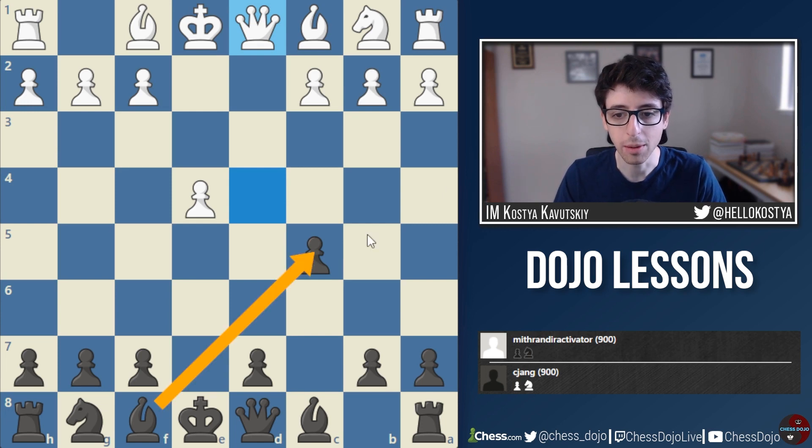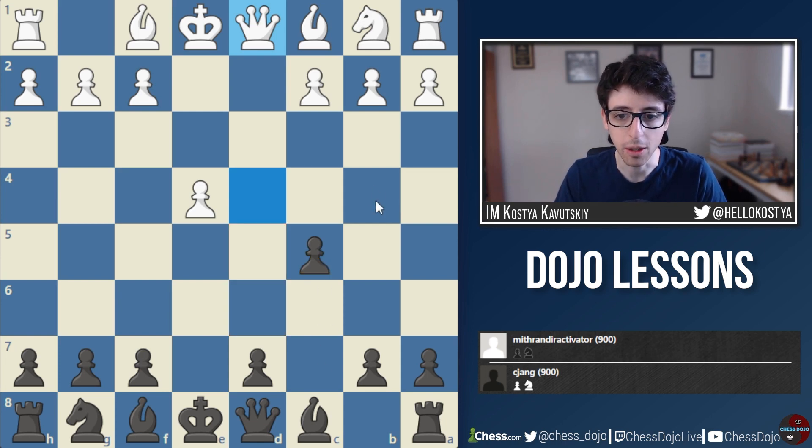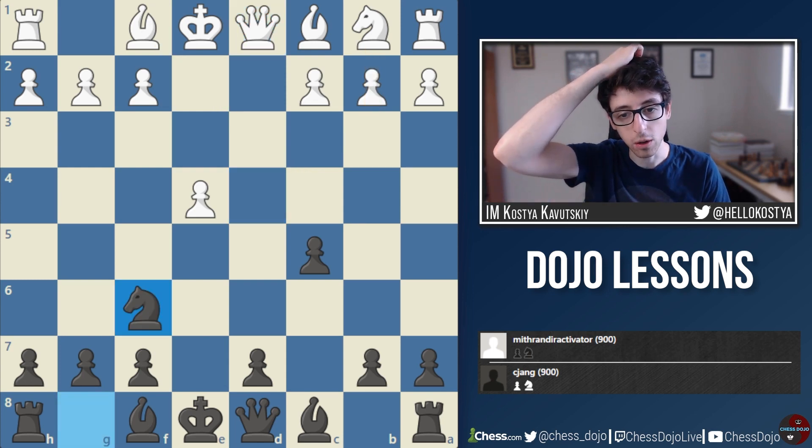Not only does the pawn on c5 block the Bishop, more importantly Black has given up a lot of squares on the d-file — especially the d5 and d6 squares, which have become really weak because Black advanced their pawn. But especially the d5 square: the Knight can jump in with Nc3 to Nd5 very quickly, and White has this fantastic outpost already available. White's pieces — Bishop c4, Knight c3 — are well positioned to take control over this square. A very difficult situation for Black already.